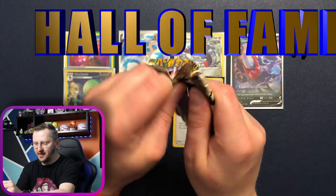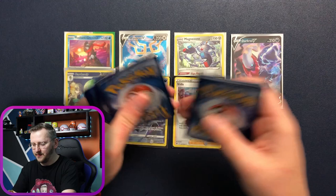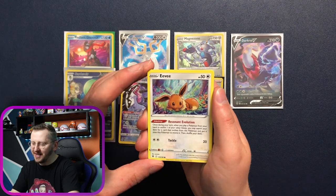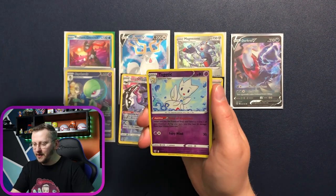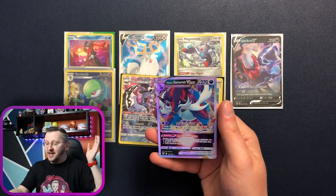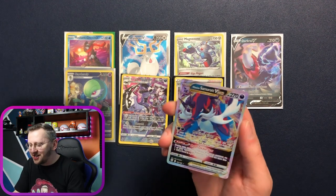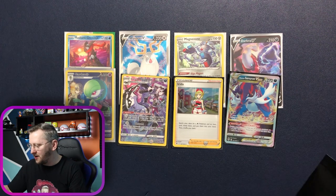Another pack — still a few left! We have Quillava, Choi, Beedrill, Energy, Ponyta, gorgeous Eevee, Heracross, Teddiursa, Mantine. A Togekiss as our reverse holo — very nice card. And yes — a Hisuian Samurott V-Star! Our first V-Star from Astro Radiance! Look at that shine and that texture — gorgeous card! So happy to pull this — into the Hall of Fame!